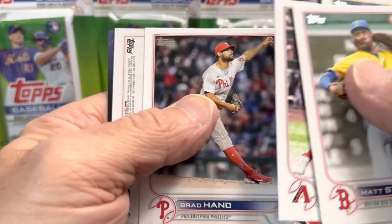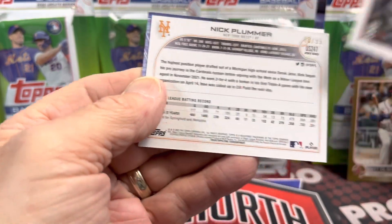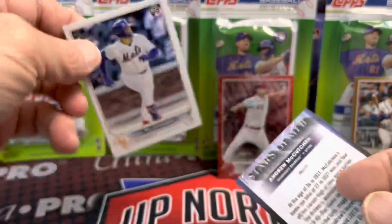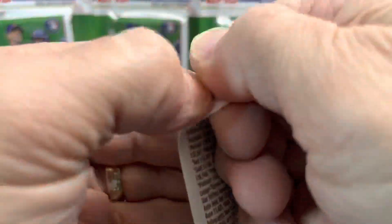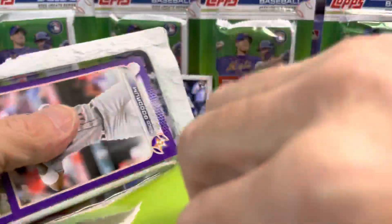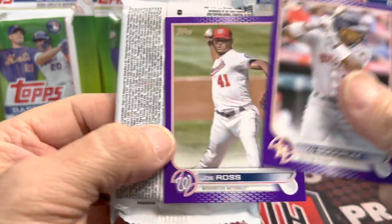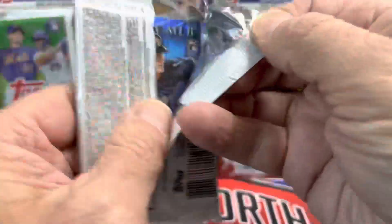We do have a flipped over card here. It's Nick Plummer and it's going to be a vintage stock — pretty nice. So we've got a red, a vintage stock, a gold, and a blue so far. And a couple of good rookies. These packs definitely kind of pay for themselves most of the time. A lot of people resell these packs for a decent amount of money. I'm going to rip them because I'm collecting the set, and the chances of pulling something big out of a pack for $3 or $4 — it's kind of hard to beat.